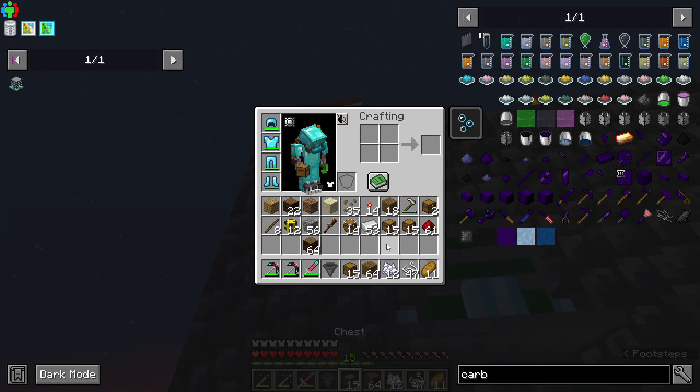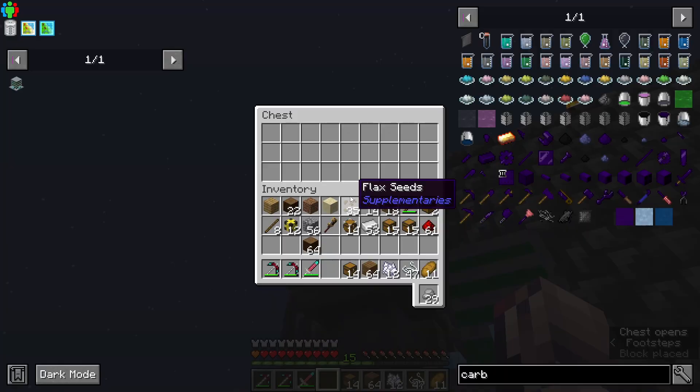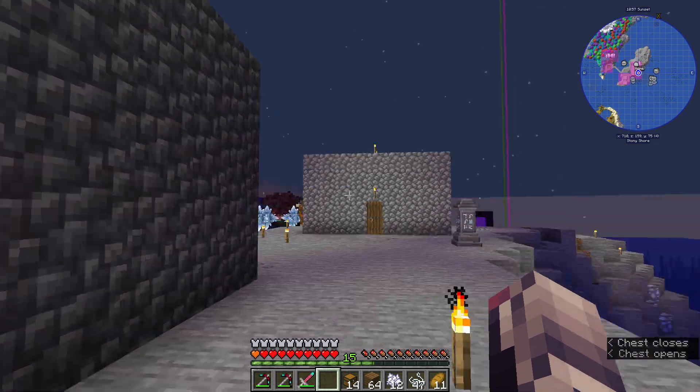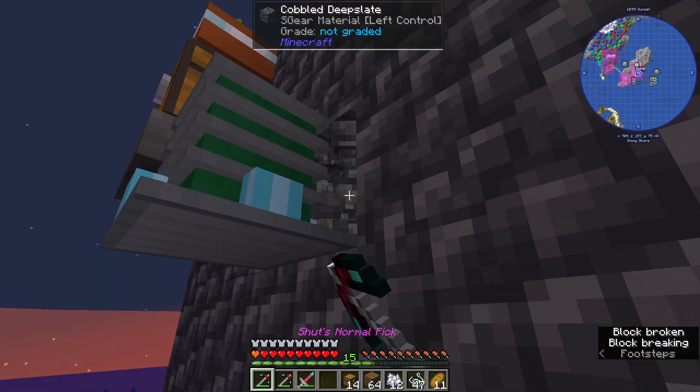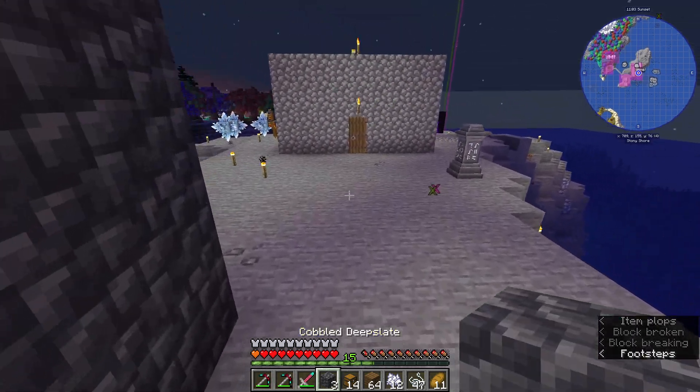1.2. And then we'll put a chest here and a hopper here. Looks like we may need some power for this, so we're going to tap into the wall here.